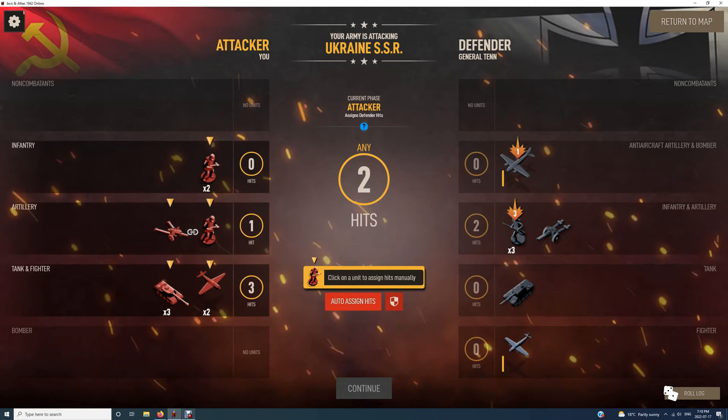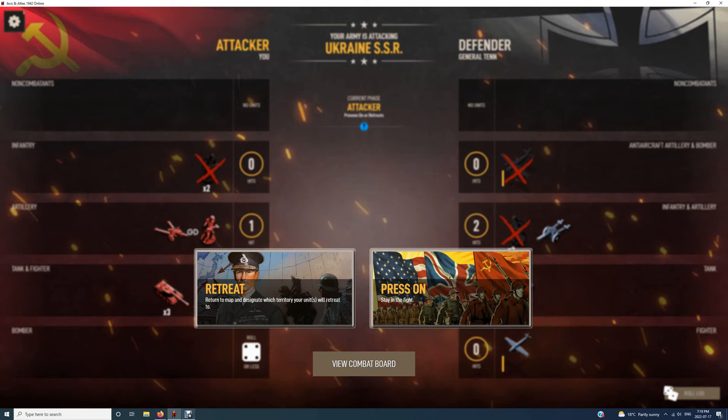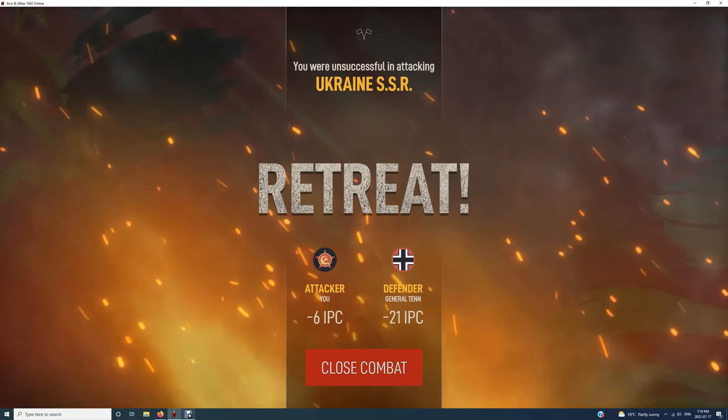He hasn't done particularly well in return fire. I've killed a bomber and three troops. This is right on the borderline of whether I retreat — and in fact I think I might. I've lost two troops to their three troops and a bomber, so it's a very good battle. If I fight on, the likelihood is I'll destroy all their troops but be left with probably three tanks sitting in Ukraine, which would get destroyed. I need to think about the battle that comes after. I've lost six, they've lost twenty-one — that's a good battle.